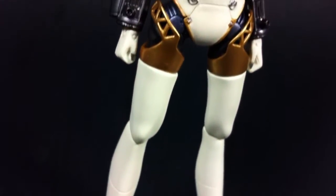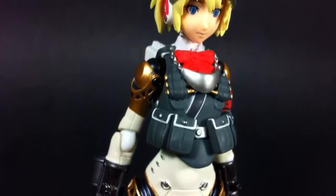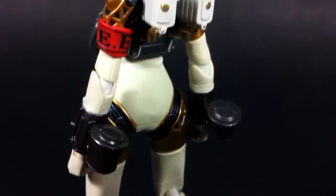Upon first glance, it may seem as if not a whole lot differentiates this Aegis from the initial Figma. For the most part, this is true as the core body remains unchanged, with only the additions of a combat vest and metal visor exclusive to this version.